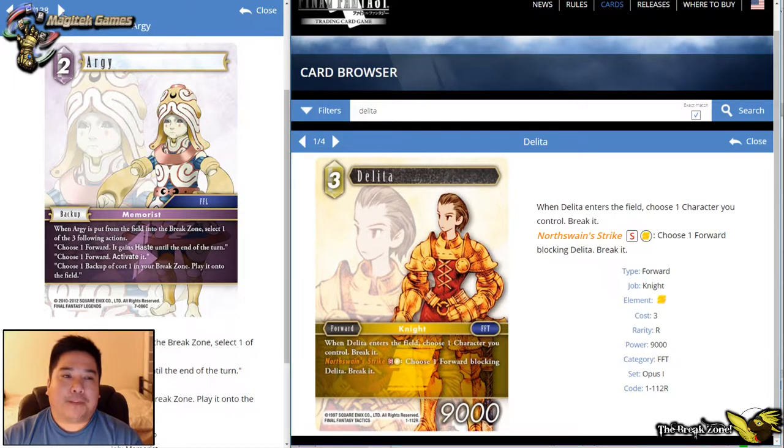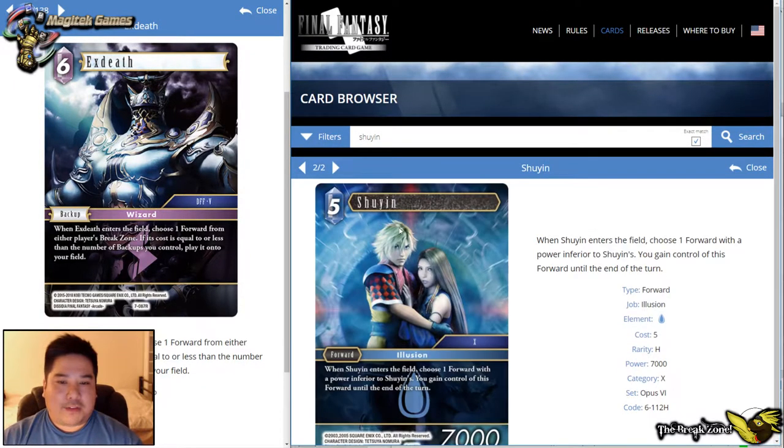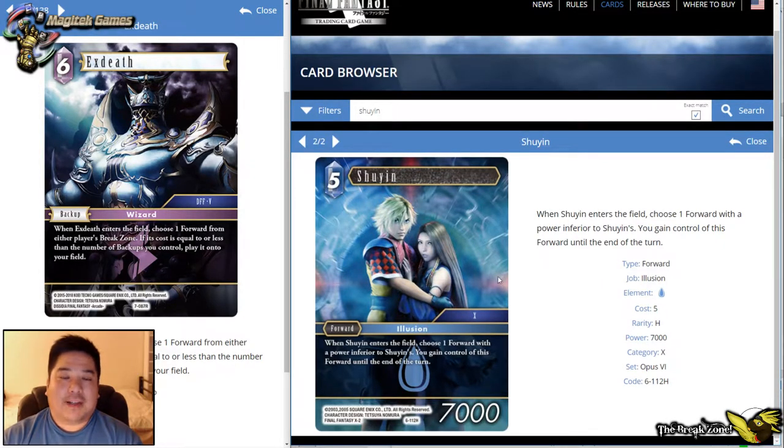Next up, X-Death — I think this card is great. It's one of the few effects that let you control an opponent's forward. We first saw this with Shien in Opus 6, which had some restrictions. This one's restriction is that you need enough backups to target certain forwards, and your opponent obviously has to have a forward you want to take. The key thing is this 'steal' effect doesn't end at the end of the turn — it stays until the forward is broken, and if it breaks, it goes to the owner's break zone.